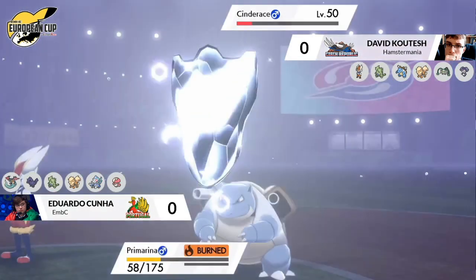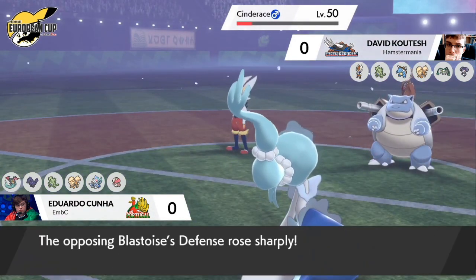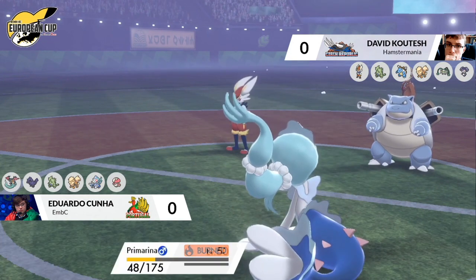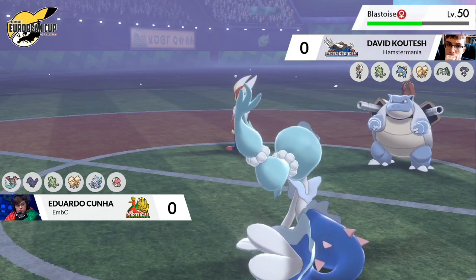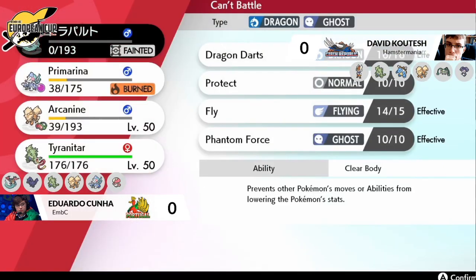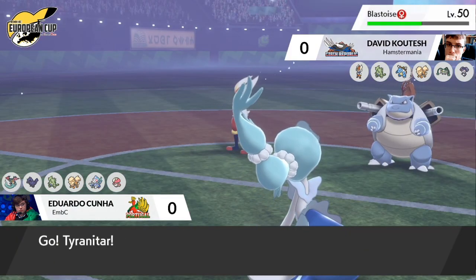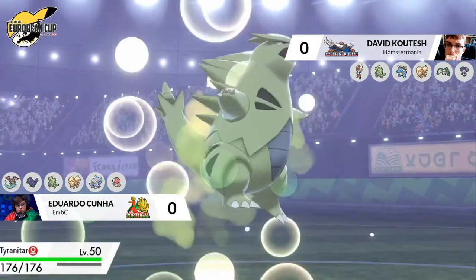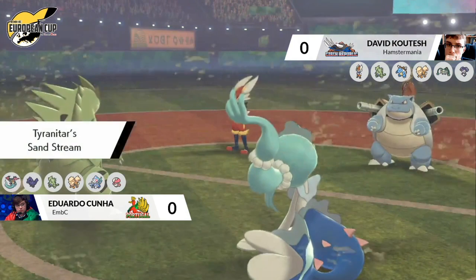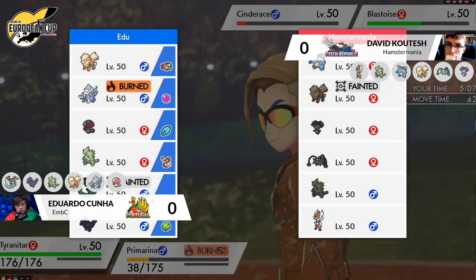Going for the Moon Blast from Primarina targeting down Cinderace — with the dark typing it will be super effective damage — but I believe the Snarl early on is really working hard here. Iron Defense coming out from Blastoise! So you touched on Blastoise's defensive stats — it looks like Blastoise is going for even more bulk. That is a big surprise. The Sucker Punch is not the most uncommon move on Cinderace, but it does tend to be dropped for other coverage moves.